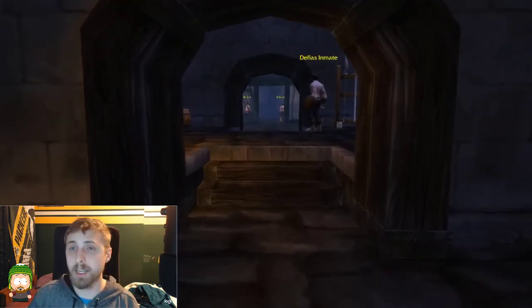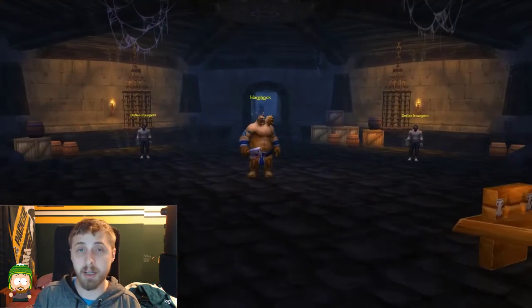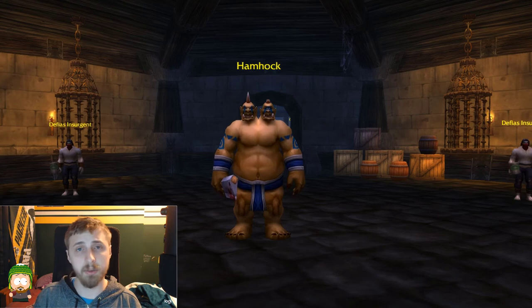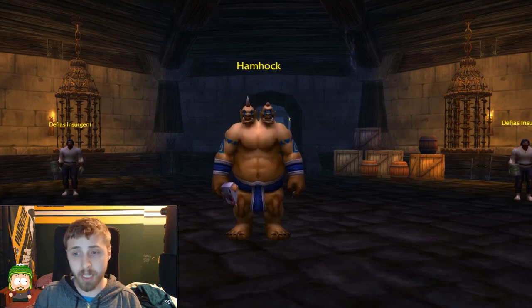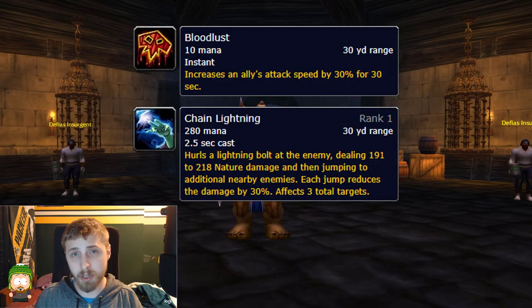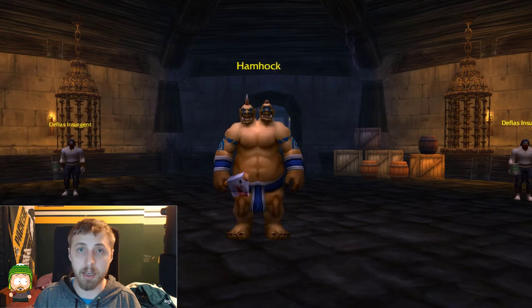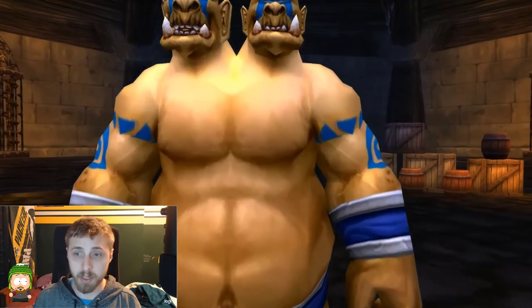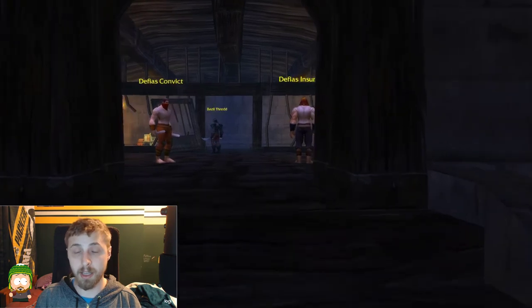Next up, in the big circular room, right in the middle is Ham Hock. He has two abilities to be conscious of — Bloodlust and Chain Lightning. They're not a huge deal but you need to manage positioning: don't stand too close together, but don't stand so far apart that you accidentally pull mobs from adjacent rooms. Do your best to minimize Chain Lightning damage for your healer. Ham Hock is not one of the quest bosses, but you need to kill him to reach the next boss behind him.